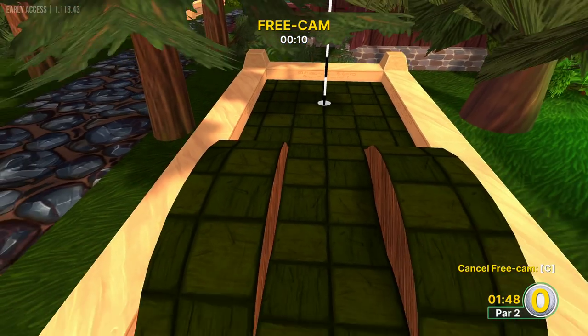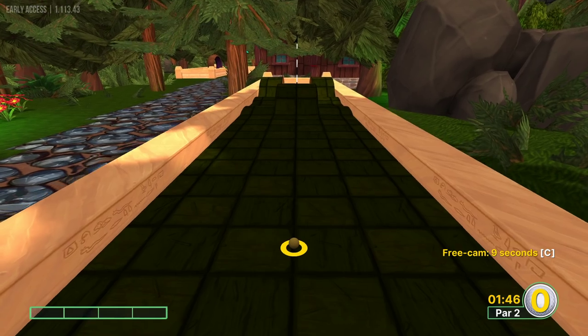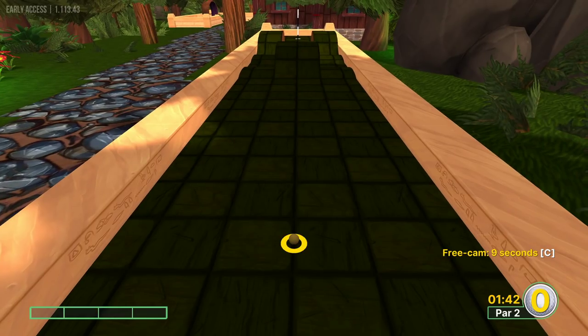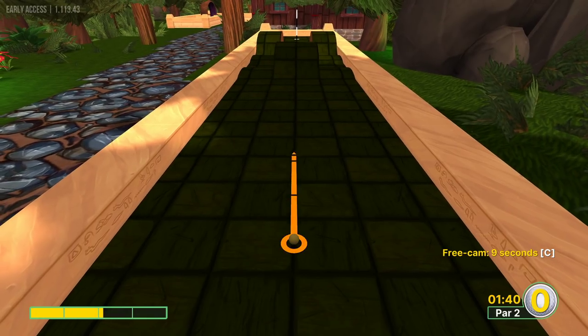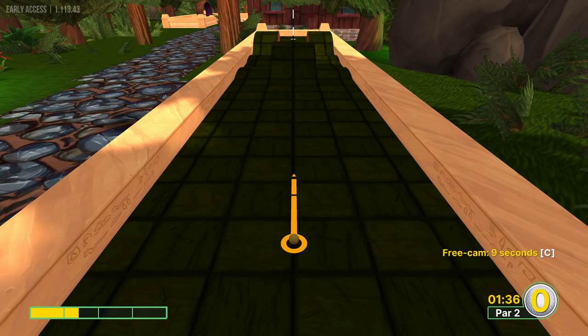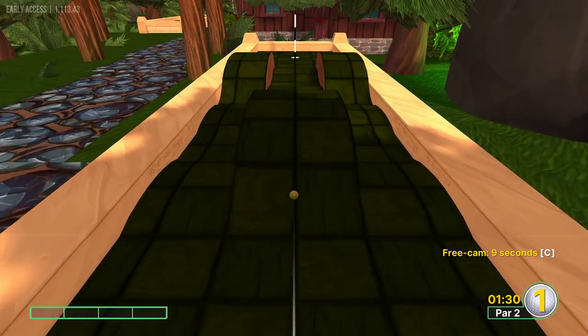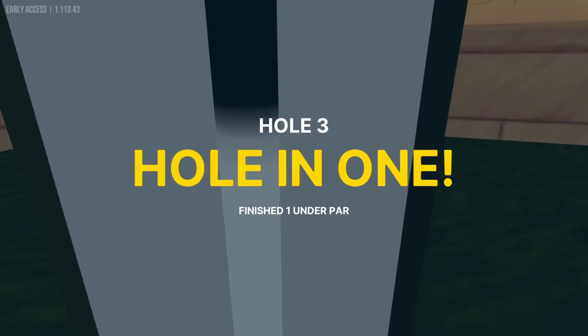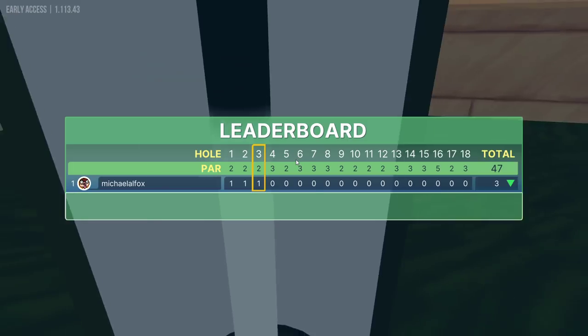Got some bumps — really it's a pretty straightforward hole, you go straight. Normally I go one and a half but we do have to get over the bump, so I'm gonna give it a little extra something. Let's just go straight.